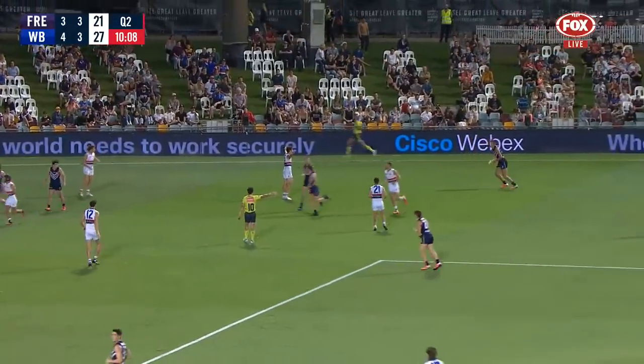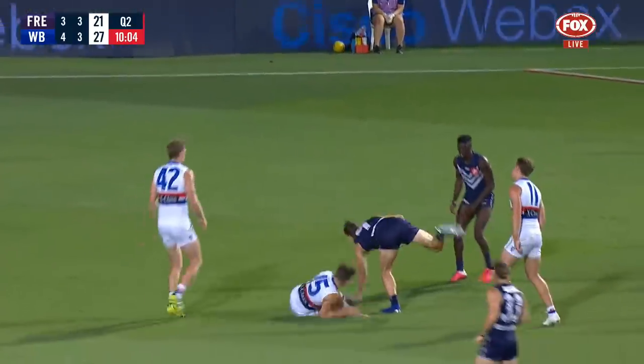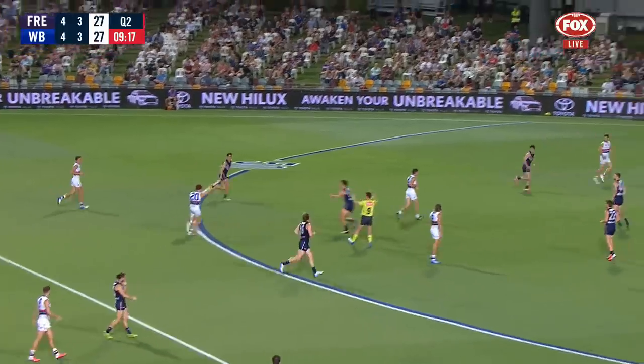Emphatic mark taken by Rory Lobb. Fyfe already with one in the corner, chance to get another. Caleb Daniel — you can see on screen — just jogging out. He's gone forward, so they've done a job on him.